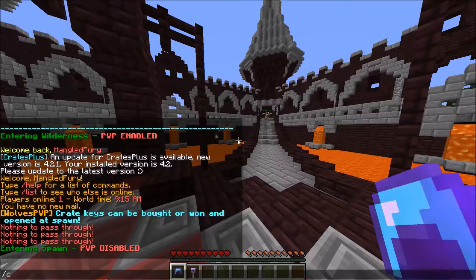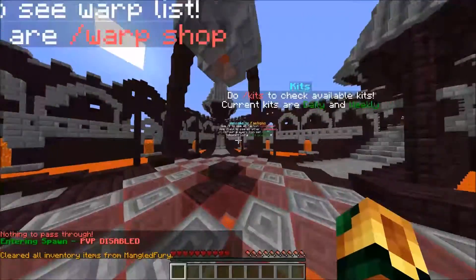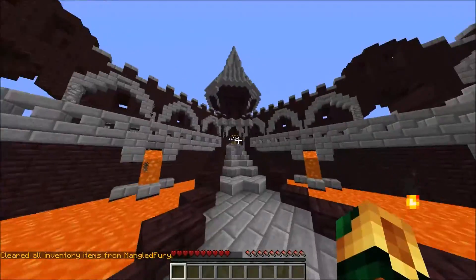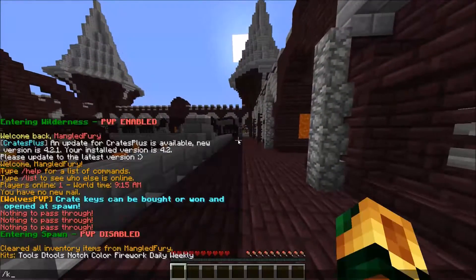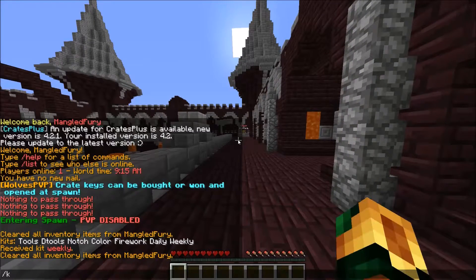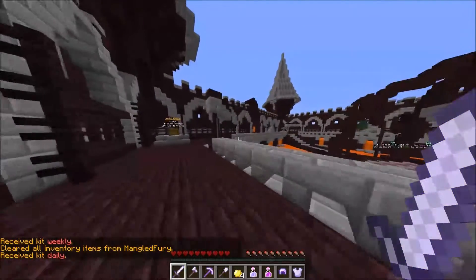I've tried to record this video already but my mic wasn't recording. But yeah, this is the main factions spawn. It's just a faction server. You've got crates up here which you can open with keys, which you can buy in the shop — I'll show you in a minute. You've got kits, you've got kit weekly. You get two sets of P1 and some cool goodies. You've got kit daily. I don't have a cooldown for these, but obviously you'll have a cooldown of a week and a day.